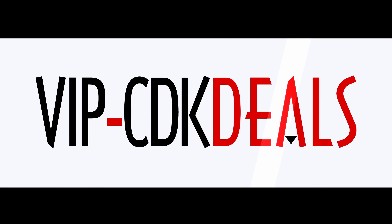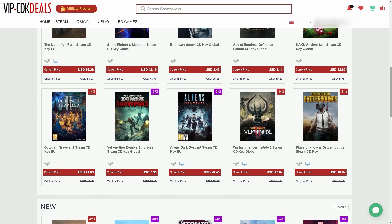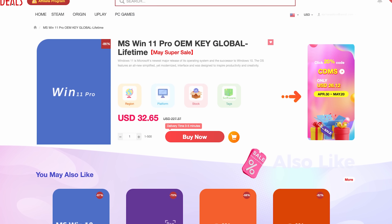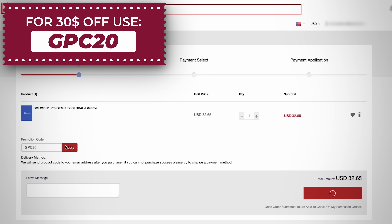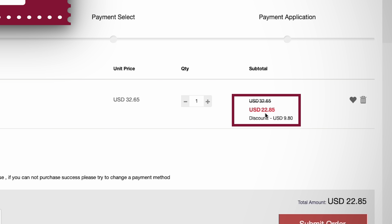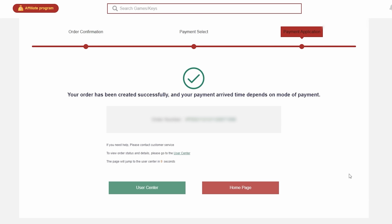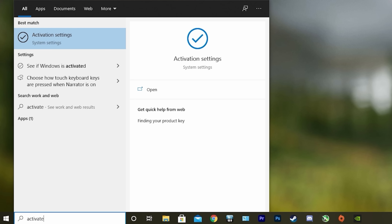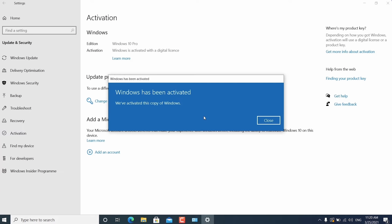This video is brought to you by vipcdkdeals.com. CDK Deals is a website dedicated to getting you the best prices on games and software, and right now you can get a Windows 11 CD key for an insanely low price. Just find the best price and apply my special discount code GPC20 for an additional 30% off. You can also check out securely with PayPal, and once the payment is cleared, you should get access to the code both in your account and in your email. To activate the new copy of Windows 11, just search Activate under Windows and type in your key. Click the link in the description below to learn more.